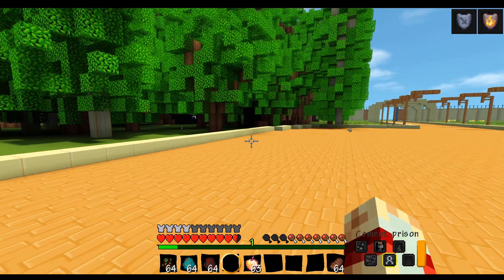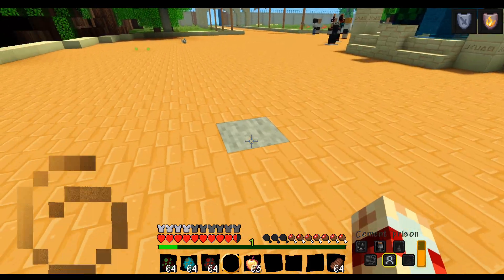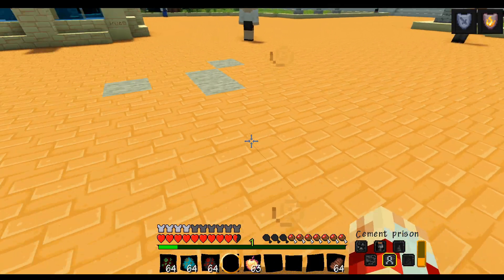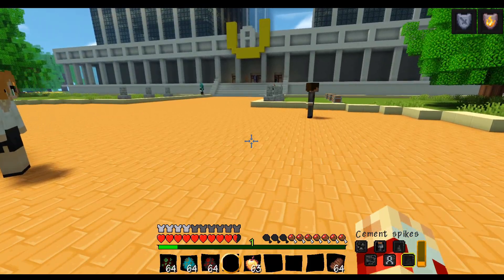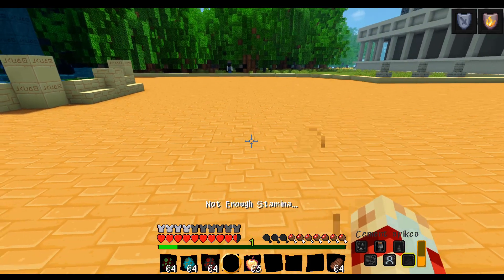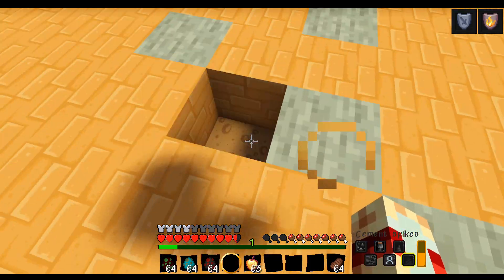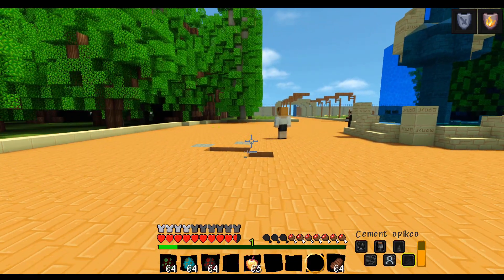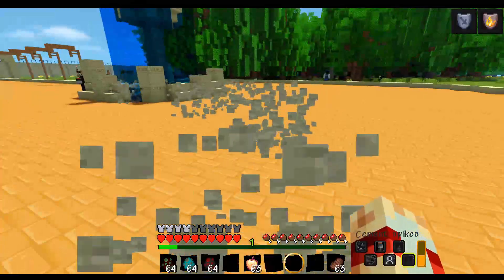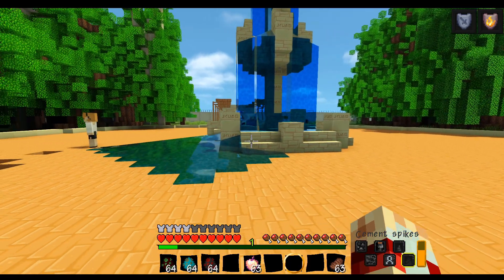Cement Prison — I'm not sure exactly what it does, I'll try it out. And then the final one is Cement Spikes. We need to let our stamina regenerate first. Then Cement Spikes — they break over time too. Stamina is very useful in this game, which you can actually upgrade — I'll show you that in a bit.